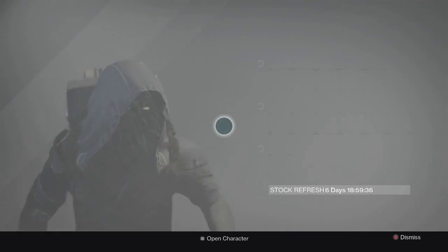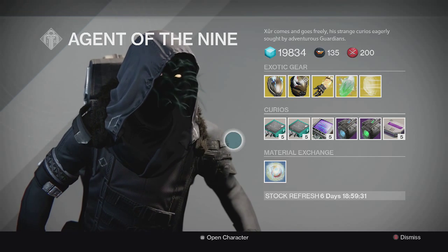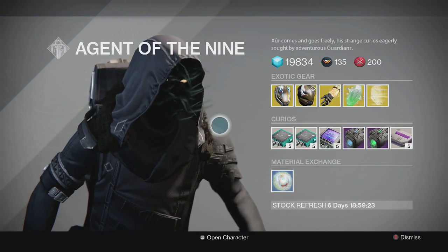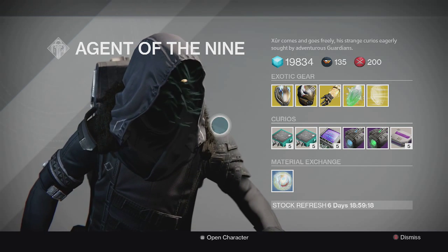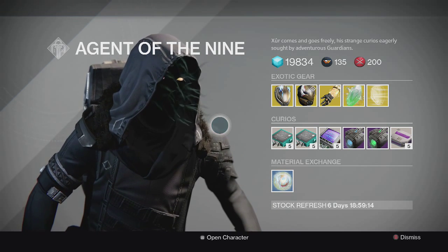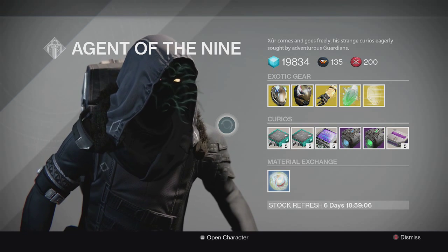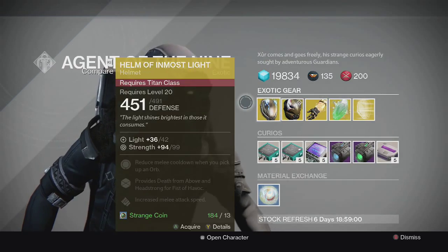Let's take a look at his inventory for this week. It looks a little bit weird because he's missing a weapon — he's not selling a weapon this week. Bungie is aware of it and maybe later on in the day or over the weekend they'll put one in, so we can have an option in the weapon category for the week.